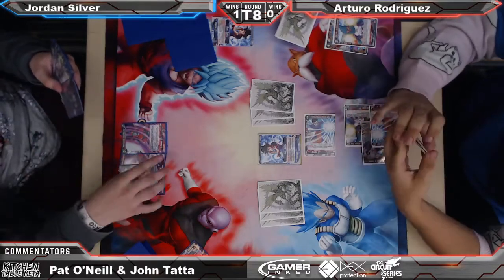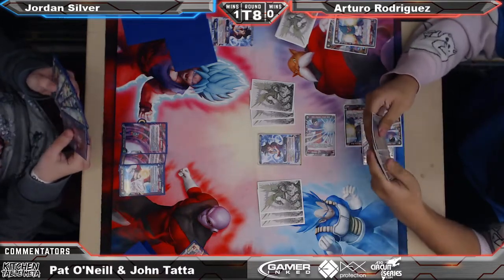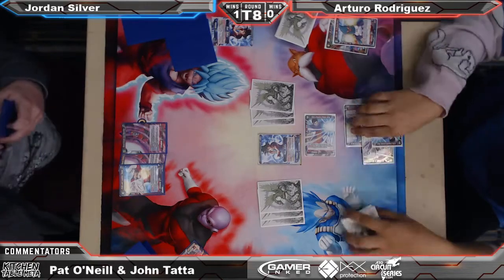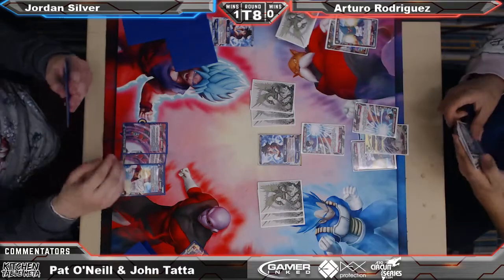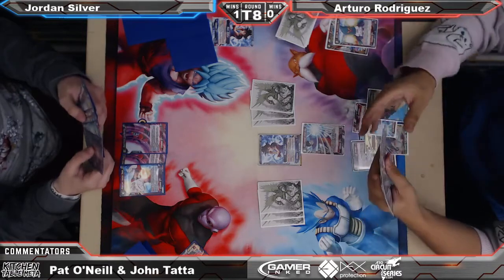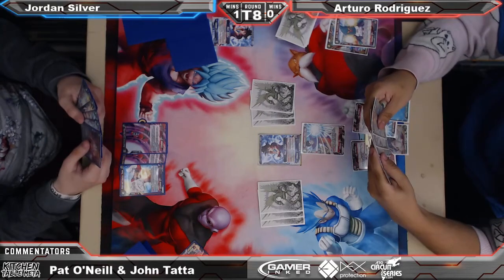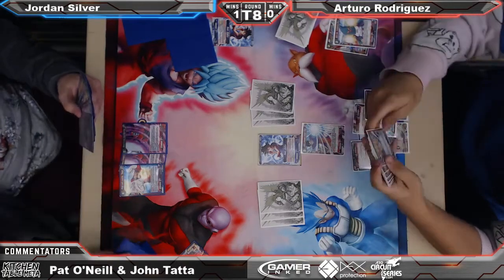And Kale too — it's hard to sideboard out Kale. If anything, it's Kaba that would go, because Kaba is just a fetch. It's not as solid when you're not playing Shugash. Jordan, again, is just charging and passing, which we've seen him do pretty much every time he's come on stream. Jordan is very much a control player — he doesn't realize it, but he's very much an 'I'll play the safe game, the long grindy game' type. Arturo gets his green energy — he did search for two green earlier, so he does have double green.